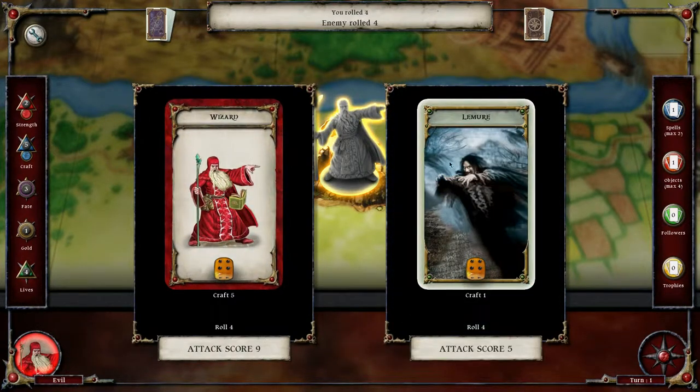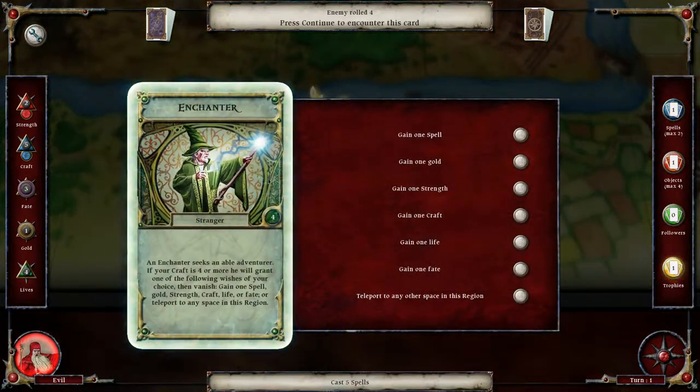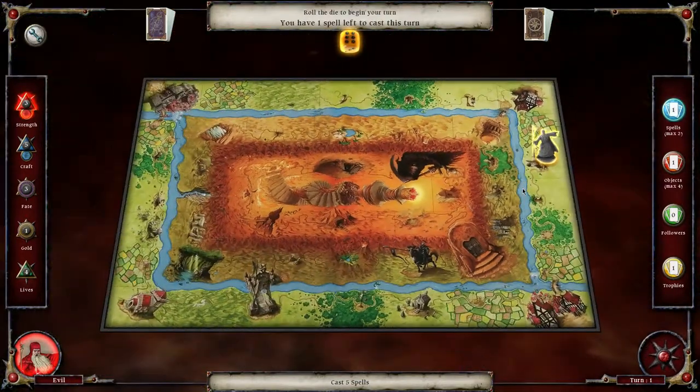We'll kill this guy — no chance for him to survive. Bang! We win. Now I get to grant my wish, and I'm going to choose gain strength because we do need to increase strength slowly in this game as well.